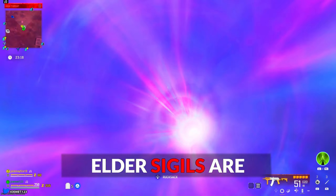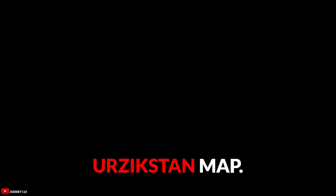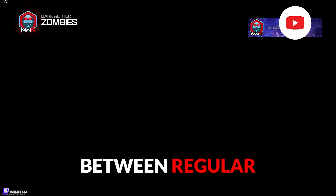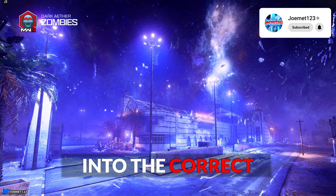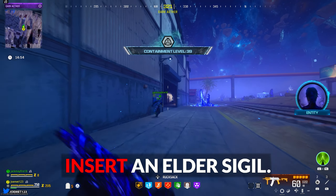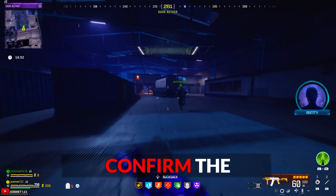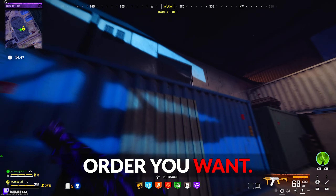As a reminder, elder sigils are only earnable via any version of the Dark Aether — you cannot earn them in the main Urzikstan map. Now that you understand the difference between regular sigils and elder sigils, pick your poison and insert the correct sigil into the correct side of the rift. On one side you can insert the regular sigil, and on the other side you can insert an elder sigil. Have any teammate confirm the teleport and once in the Dark Aether, you'll simply have to complete bunny contracts in any order you want.